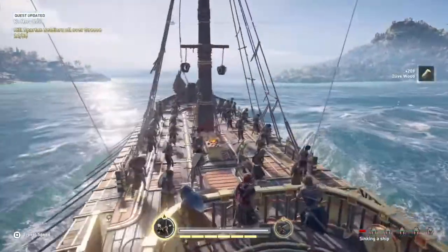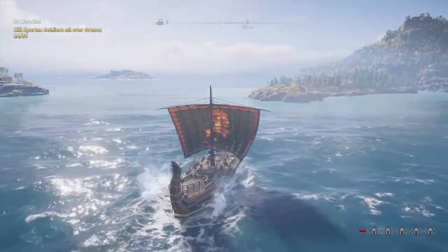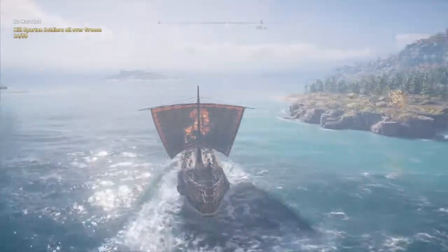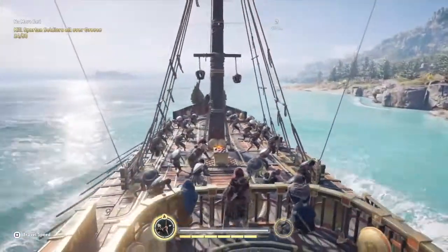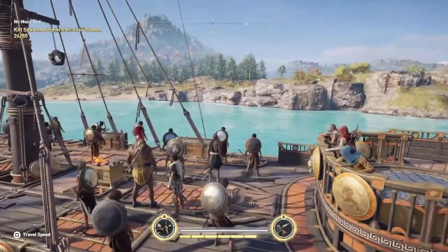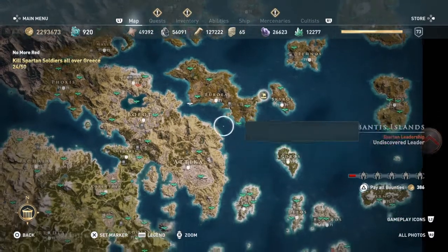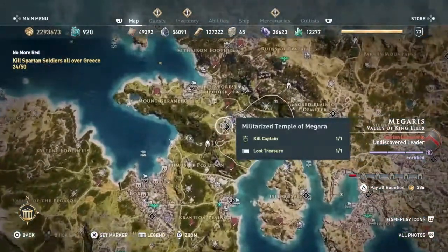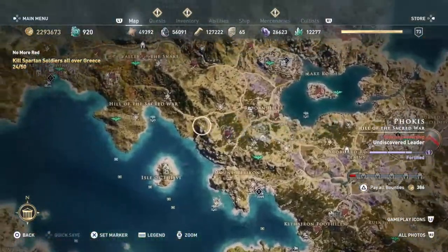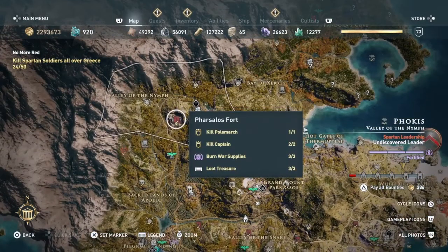That was pretty quick — we just took him down. We finished the Spartan ship part of this challenge and now we're down to just the Spartan soldiers. Just go to the forts in the nations you just turned over to Sparta. Or if you have to look for nations that are controlled by Sparta, go to the forts, go to any military controlled area, and look for your Spartan soldiers. For example, in Megaris you've got this port right here — if it says Kill Captain or Kill Polamark, that's where you're going to get your soldier kills.